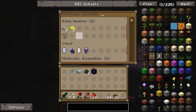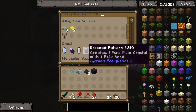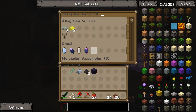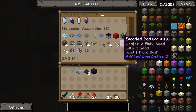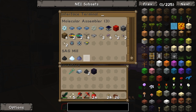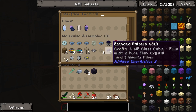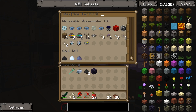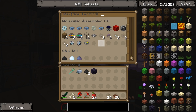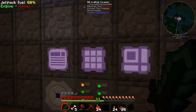On our interface terminal we've got some encoded patterns for a few alloys on our alloy smelter, some glass on our other alloy smelter set to furnace mode. We have got a special little doohickey which I did copy from Direwolf20 — it's a direct copy, I've changed a couple of little things but it is his design. Then under here we've got the molecular assembler with all interfaces connected, showing dusts, coal powder, and certus quartz seeds available to be crafted.